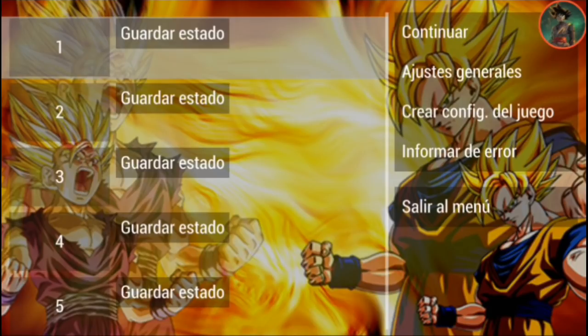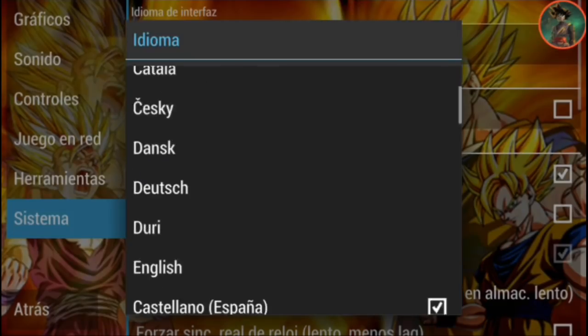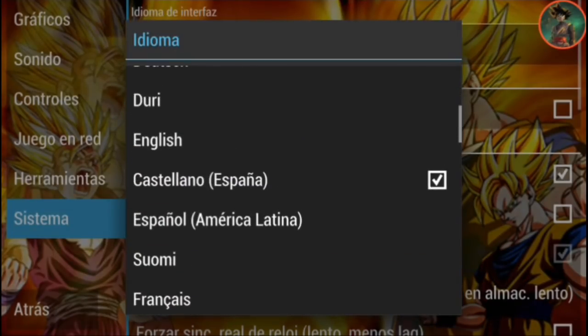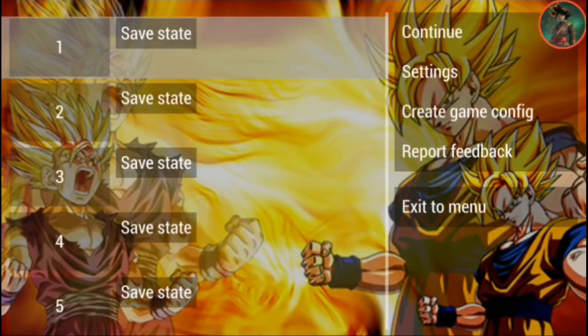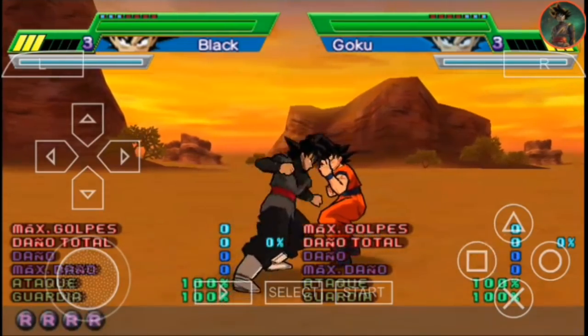So what do you do? Simple — go to Settings, click System, then Language, and change it back to English again. If you think changing back to English will break the game again — no, you're wrong. Because the PPSSPP emulator has already read the data in the other language, so it already has permission to read it. It's basically already supported.